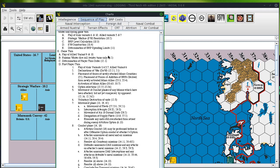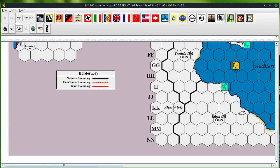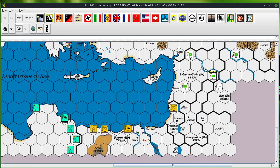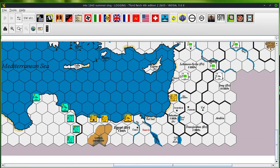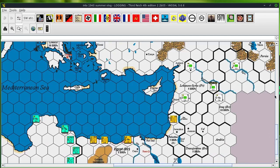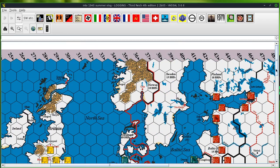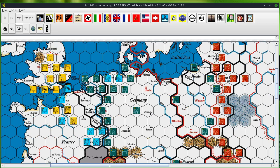Okay, the turn order. So Britain is not going to declare war. Placement of forces and options — so what are we going to do here? Britain is going to take... Do I want to take an offensive option in the Middle East? Probably not. Britain is going to pass in the Middle East. They are going to take an attrition option in the West.